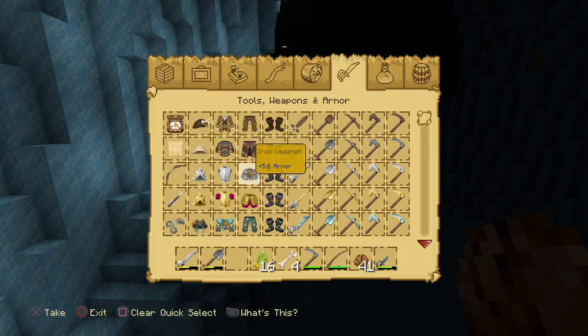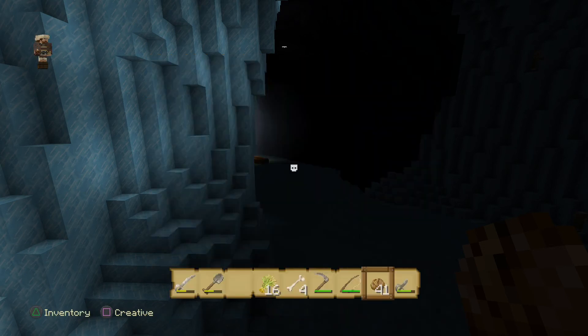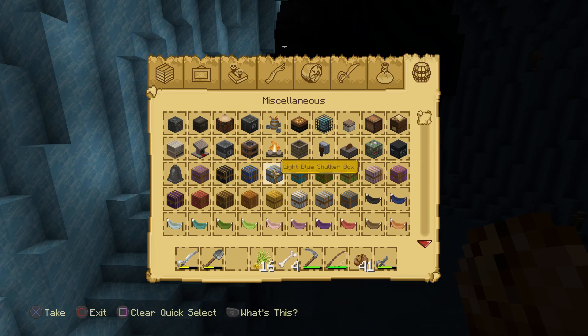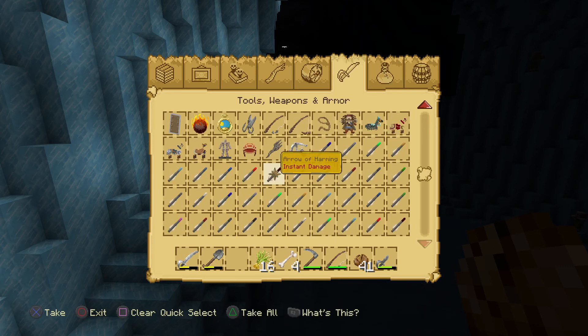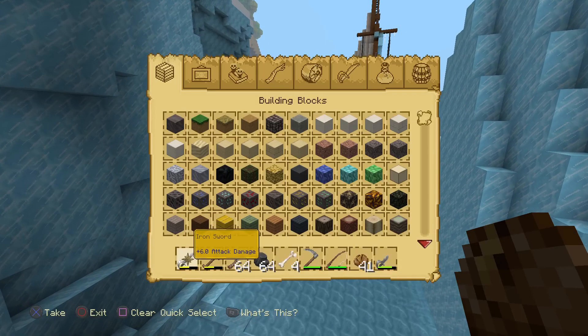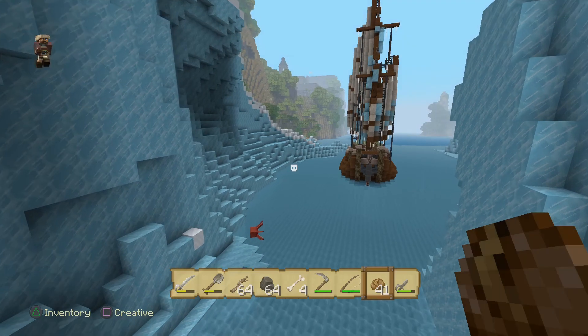I'm still new, I still need to figure out creative mode, so bear with me. Where are the torches? I think I could just make a torch actually. Let me look under miscellaneous... make a bunch of campfires. Who the hell goes exploring without a torch? I need to get charcoal to actually build anything.